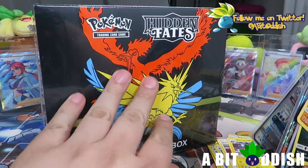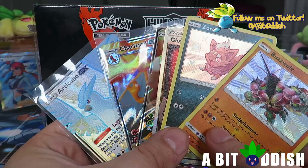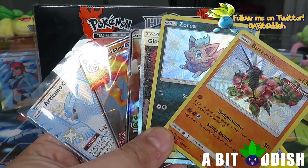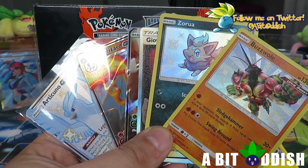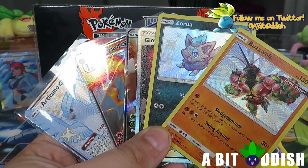Hopefully there's a Charizard in the next box, or at least something cool — I'm perfectly okay with elite trainer boxes that look like this. Hope you guys had a great day and a great night wherever you are in the world. Have a happy, healthy, safe new year going into the future and I'll see you all in the next video. Bye guys!